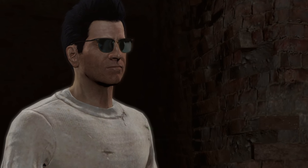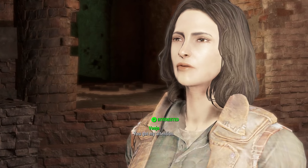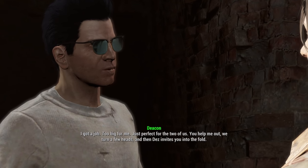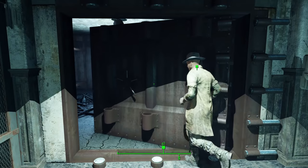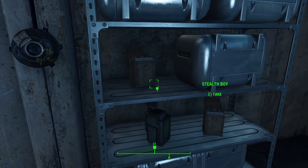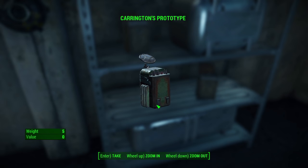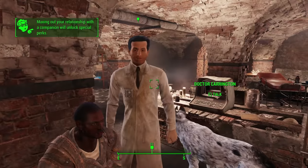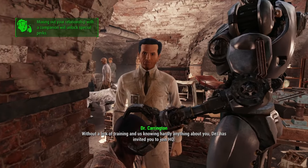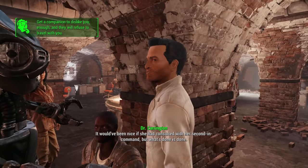Once you've agreed to help the Railroad, that sends you on a chain of quests to get the Ballistic Weave mod. First off is Tradecraft, with Deacon. It involves synths and going into a safe house, taking either an ambush route or a sneaky route — I recommend the sneaky route, it's a lot easier. You also get the Deliverer during this quest. Once done, you'll return to the Railroad HQ and talk to Dr. Carrington, which is the whole point of Tradecraft.